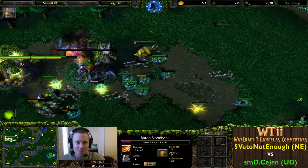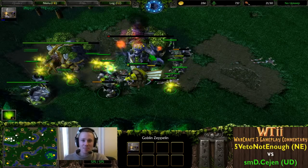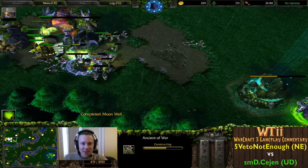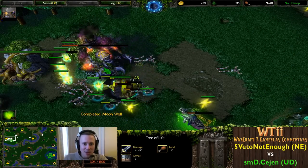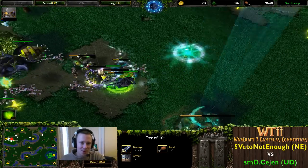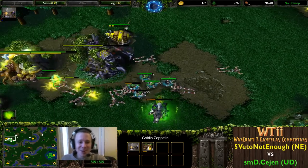Tree of Life being focused here, Death Knight in a healthy position - he can definitely take another Shadow Strike, but two potential Shadow Strikes could go down on that Death Knight. Warden really pushing her luck, in a lot of trouble - she just turned around and hit. He's focusing back on the Tree of Life, going for the Warden, Warden being picked up by the Zeppelin. Tree of Life is going to survive because enough Wisps came out while the ghouls were being distracted.